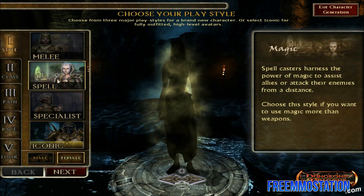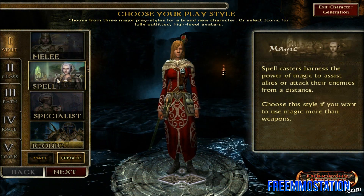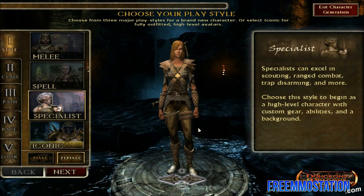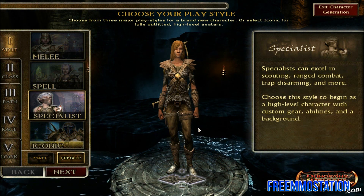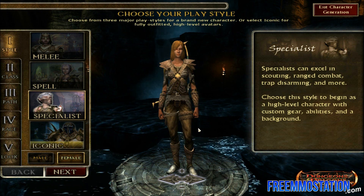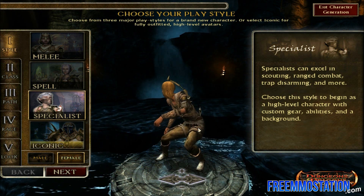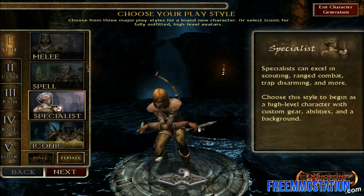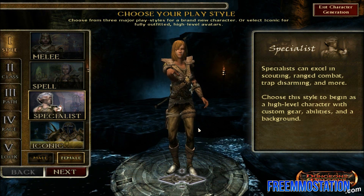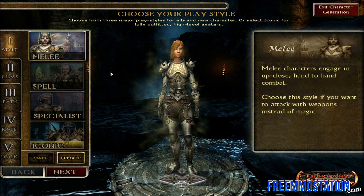Spells, of course, use magic — spells are done with magic and it does attacks from a distance and actually heals you also. The Specialist style is actually the style that does the things that either of the others really don't do most. They don't use magic and they really don't use swords — they use mostly bows, 2 daggers actually, and they do a lot of rogue combat, trap disarming and a lot of other things. They're the Specialist — they do the special things in the game. I'm just going to put the Melee class for now, as it's the most general class.